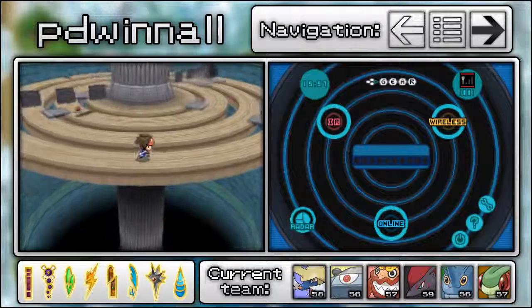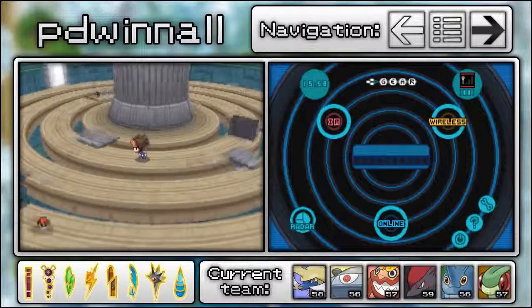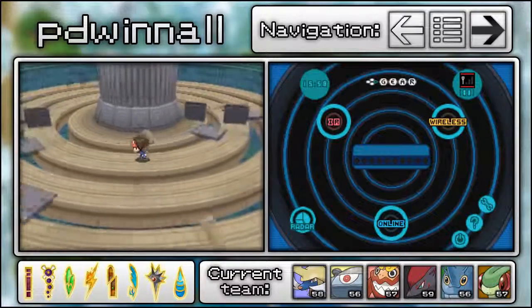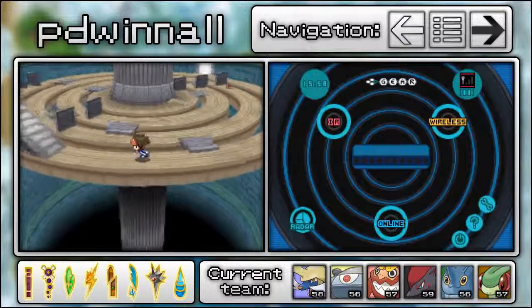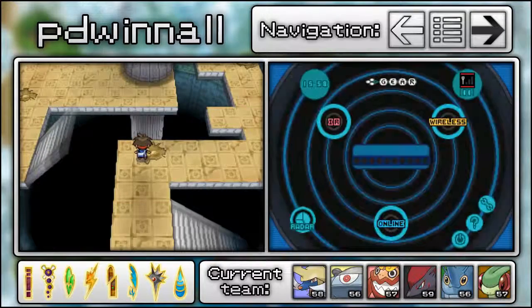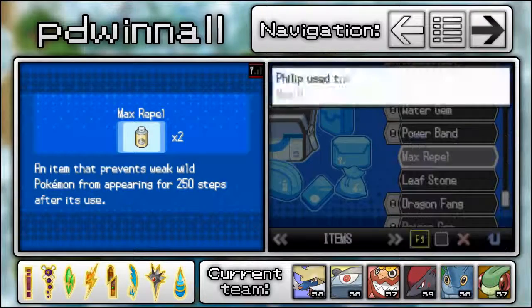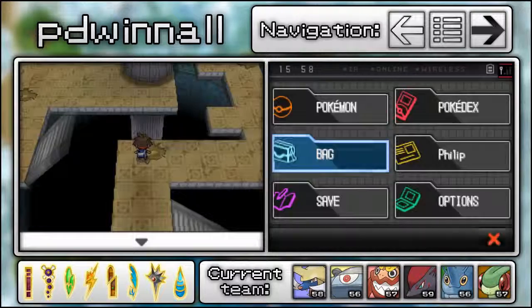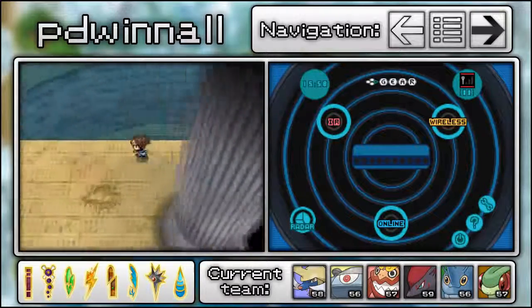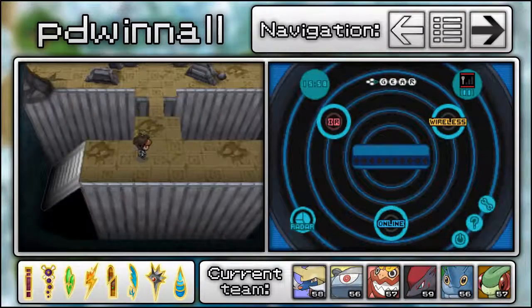This is probably the hardest puzzle in the place — just go to the centre, work inwards, then work outwards. Very simple. Head to this staircase right here, and just a couple more floors. I don't even know if there are more Pokémon in this place — I just want to avoid the risk. This is the second-to-last floor, so we're pretty much at the top now, and this is where Zekrom will be.